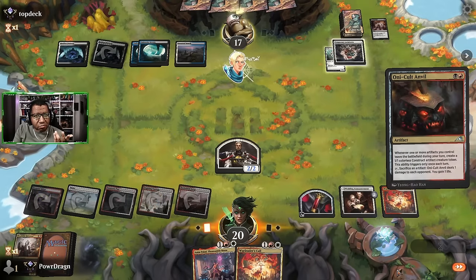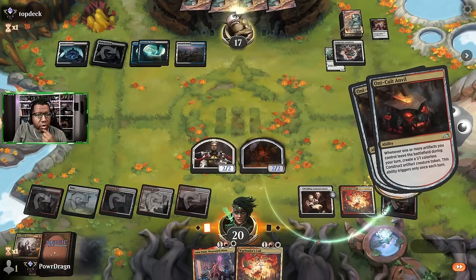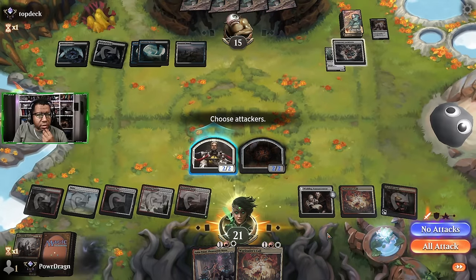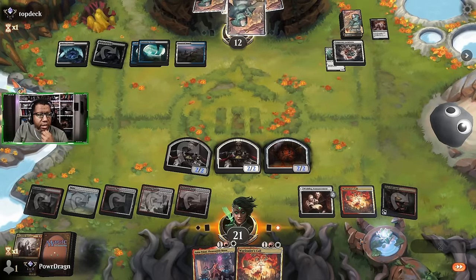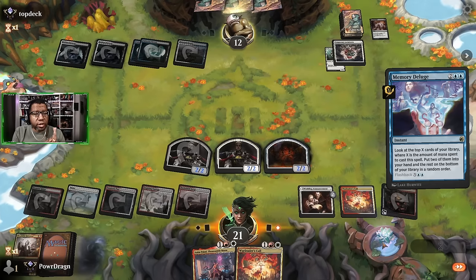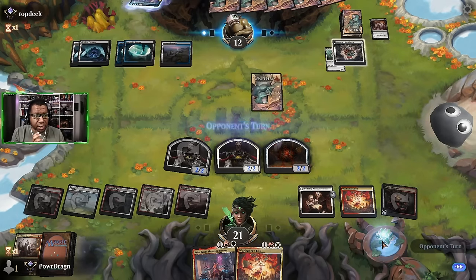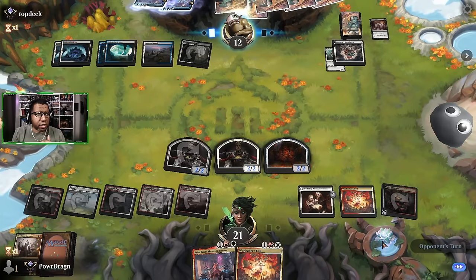Let's try this. I'm not sure I want to attack just yet into a Wandering Emperor scenario. I guess we do anyway - what's the worst that happens, we're trading a 2/2 for a 2/2. There's a Deluge, so whatever bad thing is going to happen is about to happen for real. It probably starts with them getting a sweeper. Worst case scenario they get Farewell, get rid of everything, then we get a Novice Inspector back. Maybe we top deck a land and can play War Leader's Call into Ashtonel - that'd be sweet.